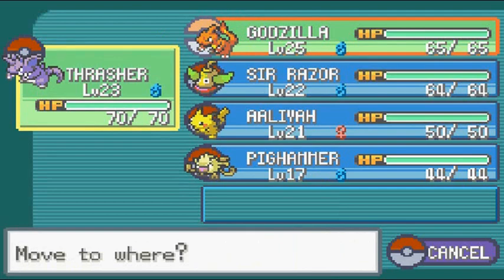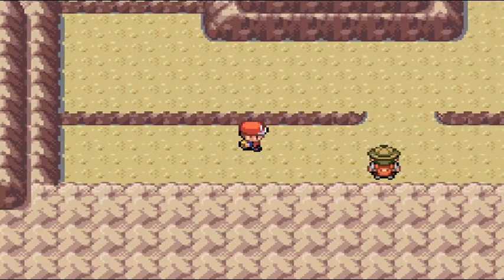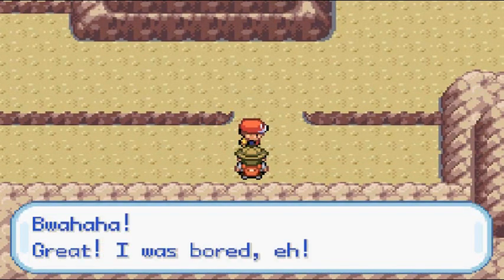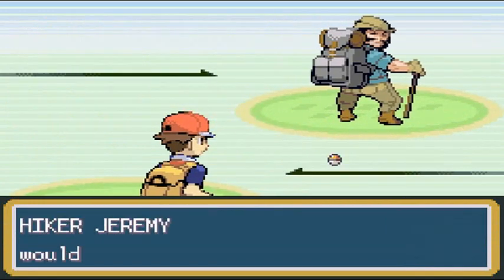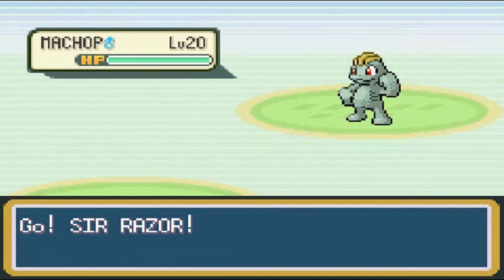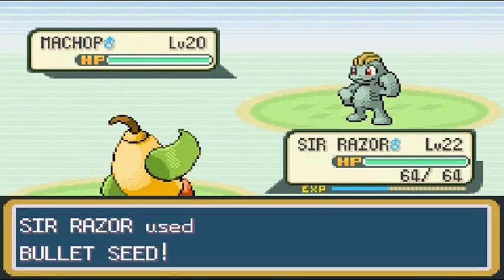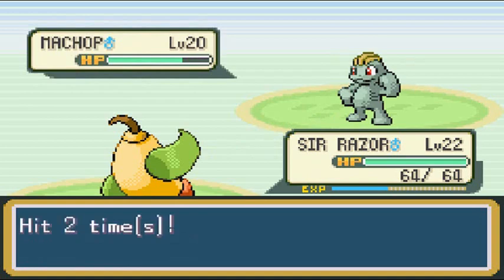Let's continue on our adventure. There's an item — I believe that's TM 40, which is Aerial Ace, a very good flying type move. I'm actually going to switch to Sir Razor right here because we'll be taking on another hiker. Hiker Jeremy would like to battle and he's coming out with his Machop — Sir Razor is looking ballsy and doesn't have any legs yet but has Bullet Seed, so don't underestimate him.